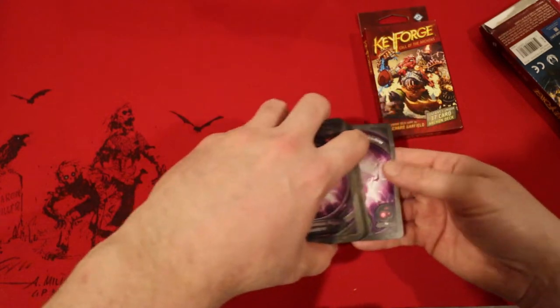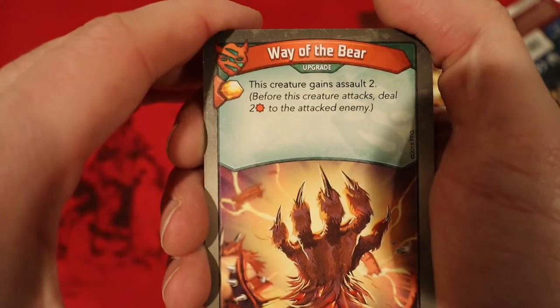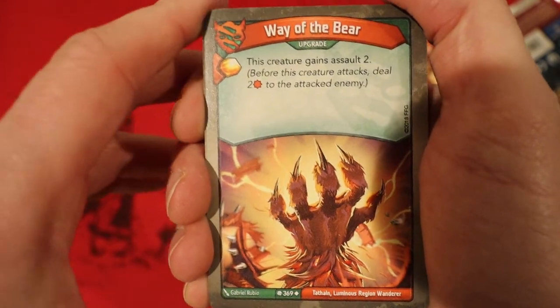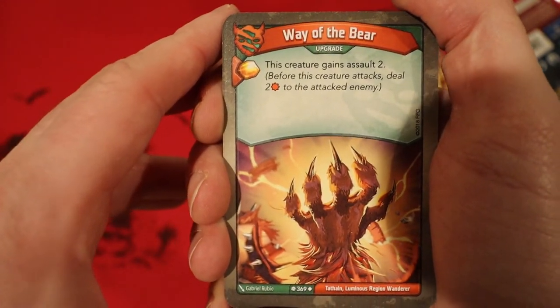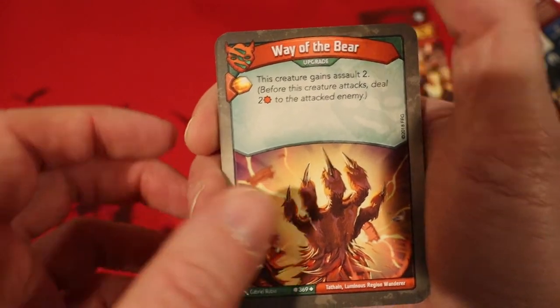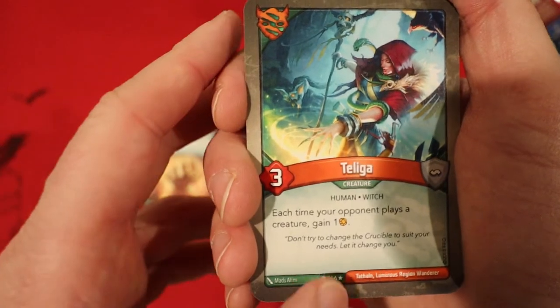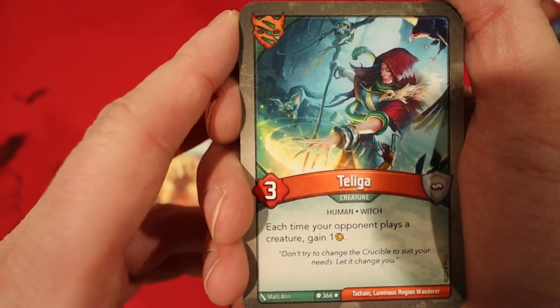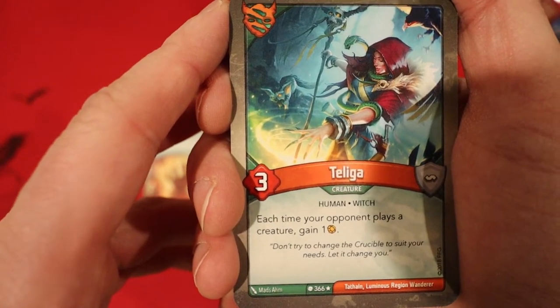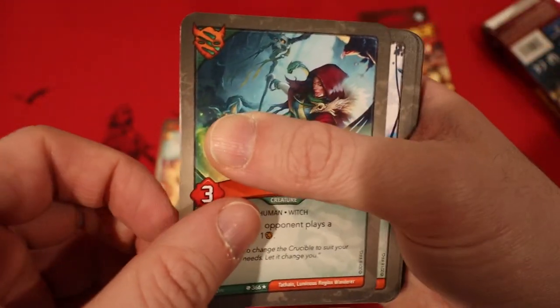First card: Wave the Bear. It's an upgrade — this creature gains Assault 2, meaning whenever the creature attacks, you deal 2 damage to the attacked enemy. Taliga — I haven't seen this yet. It's a rare, 3 power. Each time your opponent plays a creature, you gain 1. So this is like the opposite of Hunting Witch — instead of whenever you play it, you get it whenever they play.